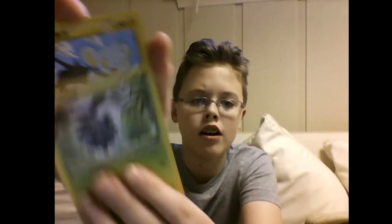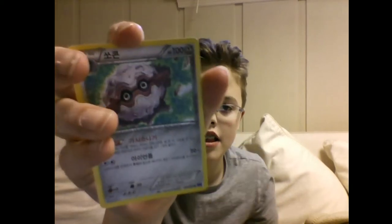Next pack — no code trick. We've got Feebas, Pineco, Shinx, Fortress, and a regular rare Stunky. Let's put them here.